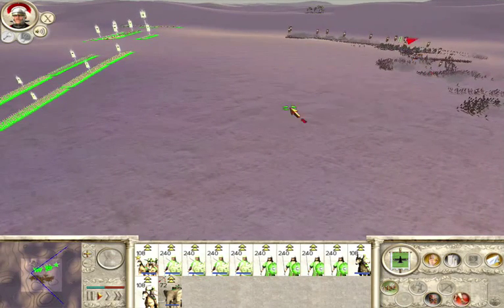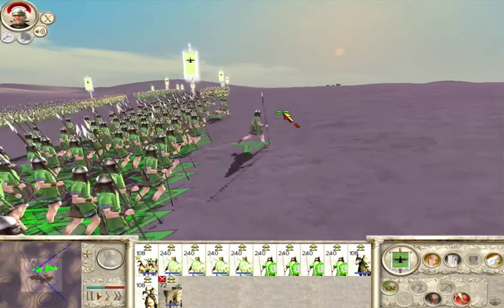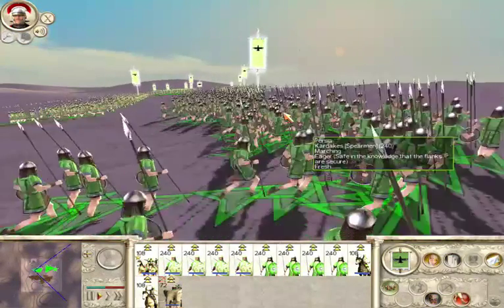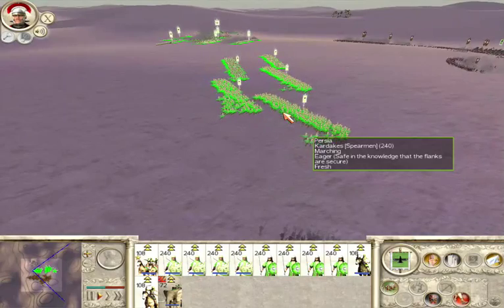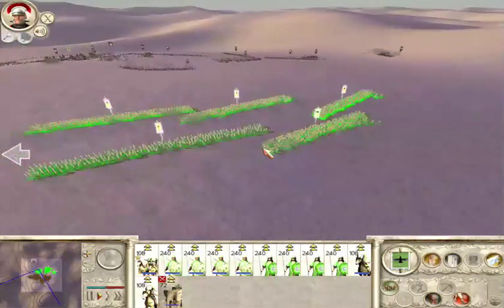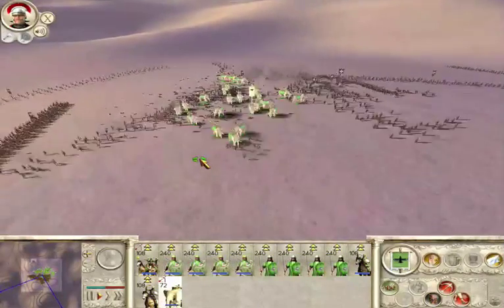Your mounted skirmish troops can perform a special formation, the Cantabrian Circle. This works by having the cavalry ride around in front of the enemy firing arrows or throwing javelins to minimize their exposure to attack. Left-click the button to the right of the review panel to activate this formation. Left-click the Show Me How button for help.